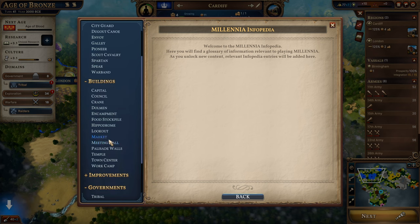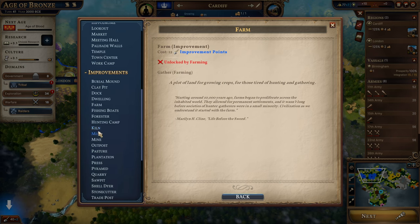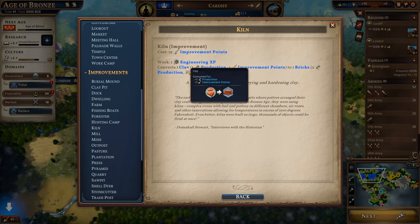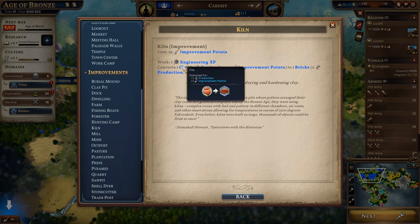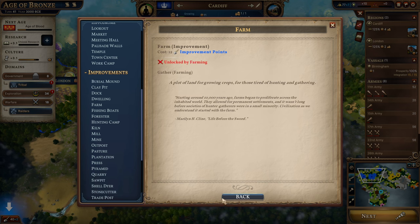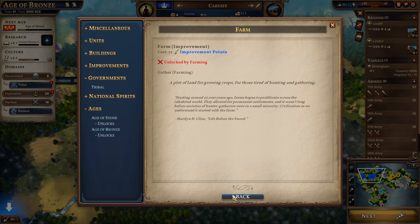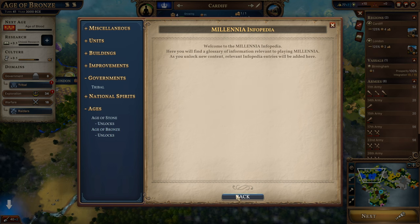If we look at the Infopedia, there are no entries for actual resources. You have improvements, buildings, units, and miscellaneous concepts. However, you do not have any separate entries for actual resources. So I cannot look up marble and see everything I could use marble for to plan my strategy ahead. You can go into a building — for example, I can open the kiln — but I cannot click on these things. I can get a tooltip which shows me that clay converts into bricks. But I cannot just click on clay to get a separate page in the Infopedia for clay. That's definitely a bit of a shortcoming.